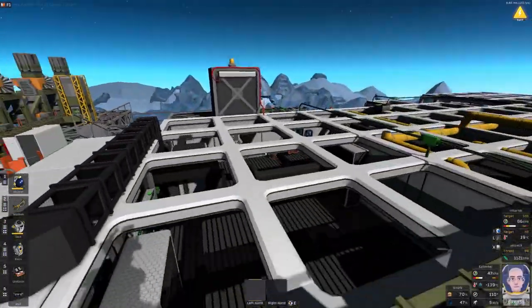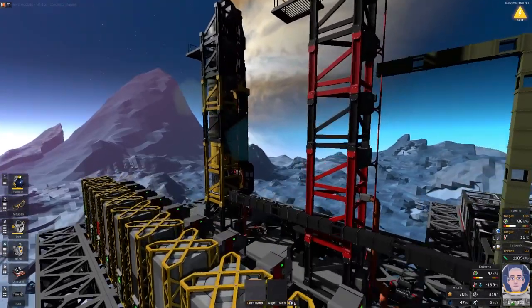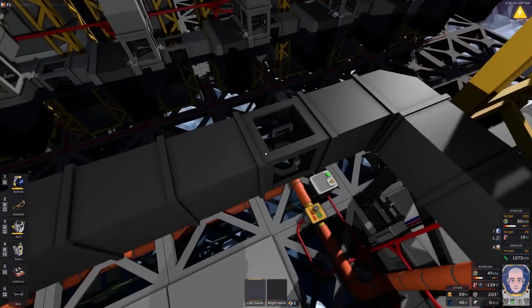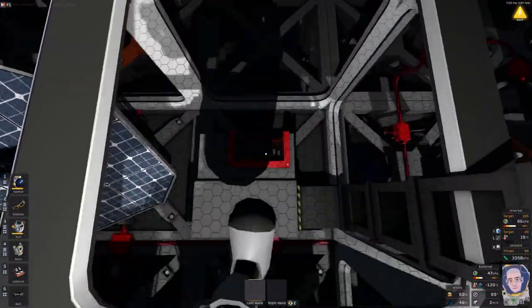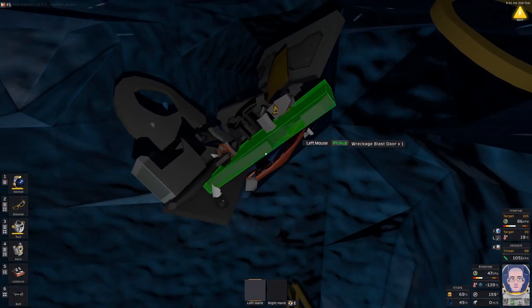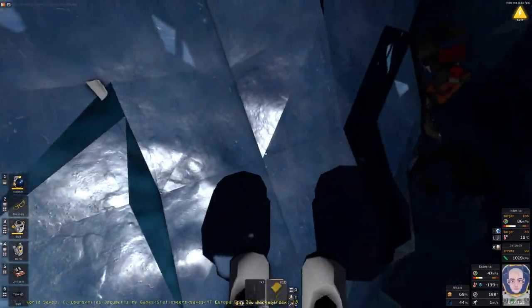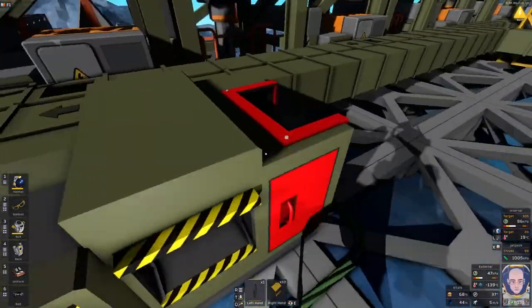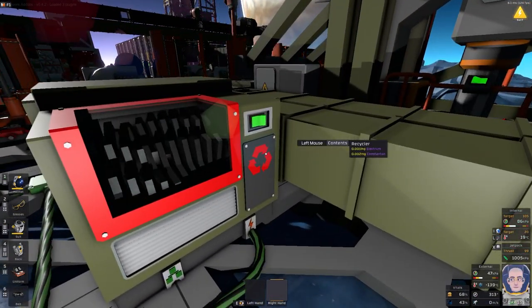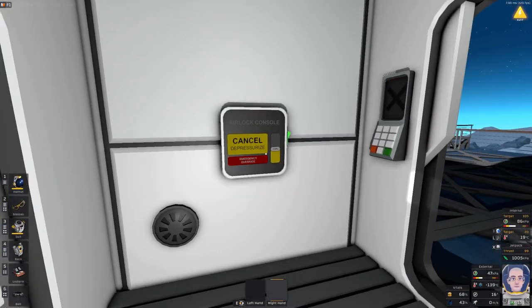I thought about making the second rocket its own episode but decided to move on to trading. I figured we can sell whatever the salvage rocket brings us. The real bottleneck on throughput is this recycler — the faster it destroys stuff the better. To prove wreckage is worthless I fed some blast wreckage into the recycler and got nothing out at all.